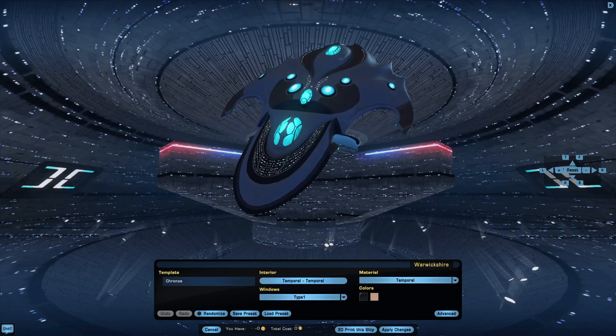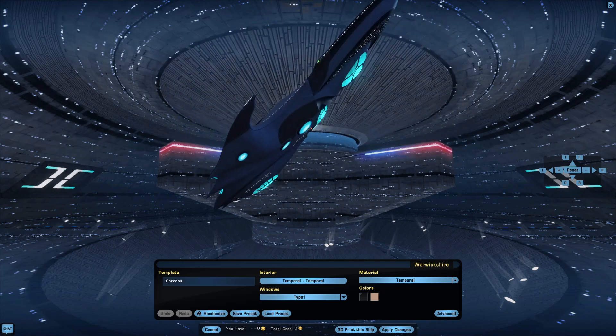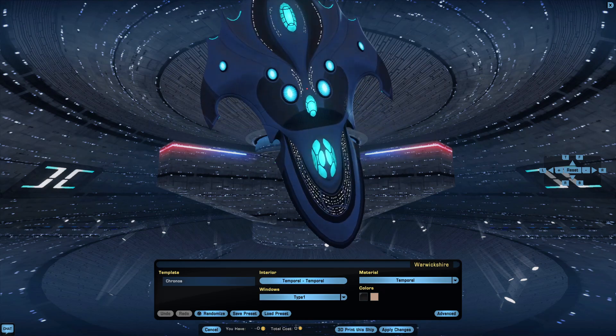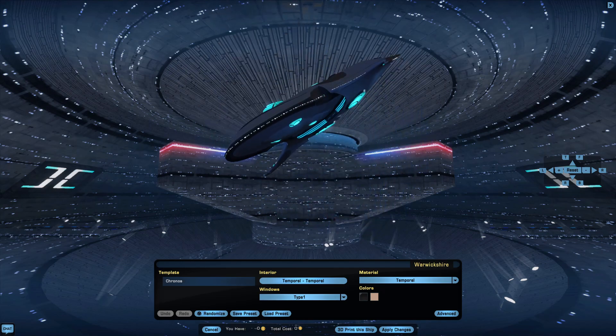Welcome back to Star Trek Online, everybody. I'm your host, TheHouseCodeGamer, and today we're taking a look at the Kronos-class Dreadnaught, a 31st-century vessel that looks like a Wells that worked out every day for six months.